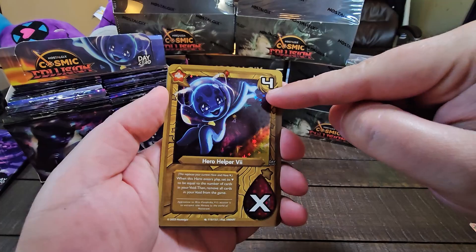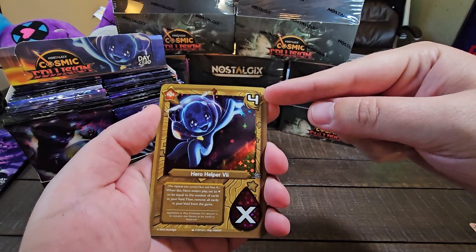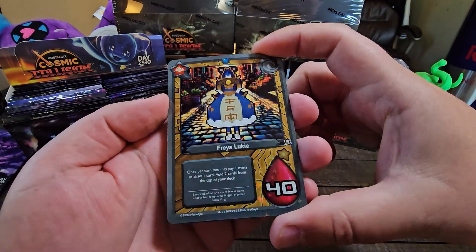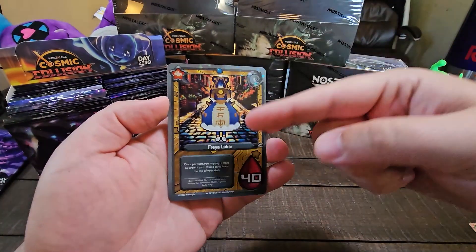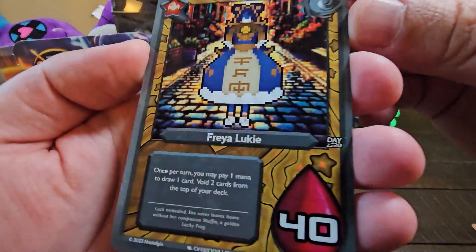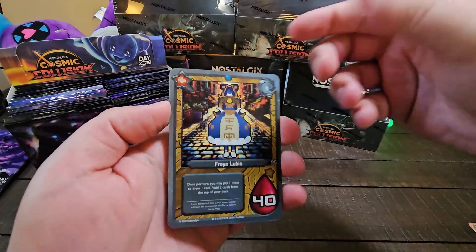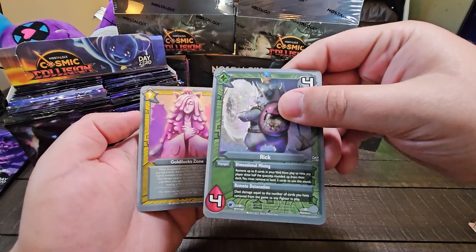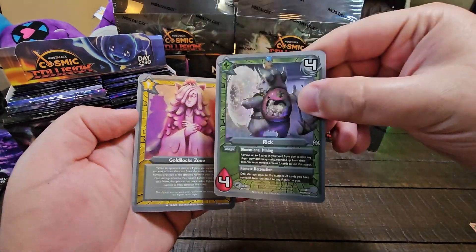I should mention this card — you can play this hero after you've started the game. So this goes in your deck, and then you play it for 4 mana, and it replaces your hero with this ability. And we got Freya Lukey, Reverse Foil Classic Vault. You can tell it's a Classic Vault because at the bottom it says CV. These are 10 cards from our previous sets that have been re-released with a nice Reverse Foil shimmer — kind of a star holographic. These align really well with the set, or even have cards that evolve from them in the set. And we got Rick. I need so many of these cards in my deck — I have a deck that runs entirely around voiding cards from the game and bringing them back. Love that card.